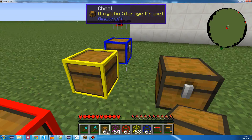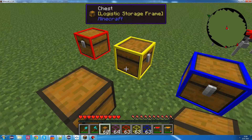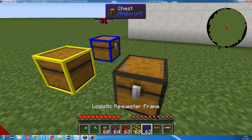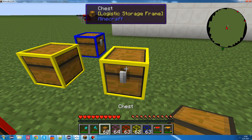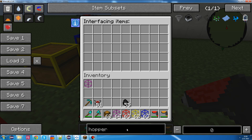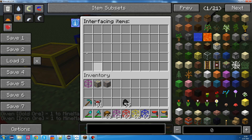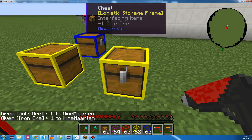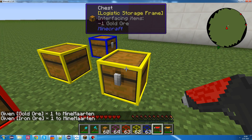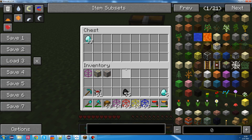we could use these storage frames as chests that are being sorted into. So, you can use this as a sorting system - these are your sorted chests. So, you could configure it so this one can only have gold ore, and this one can only have iron ore.